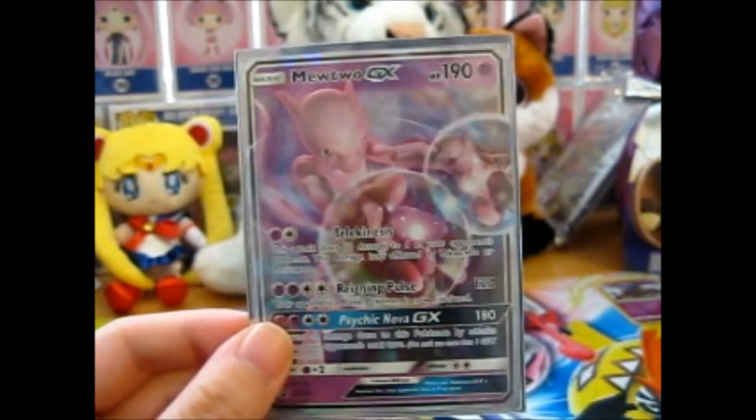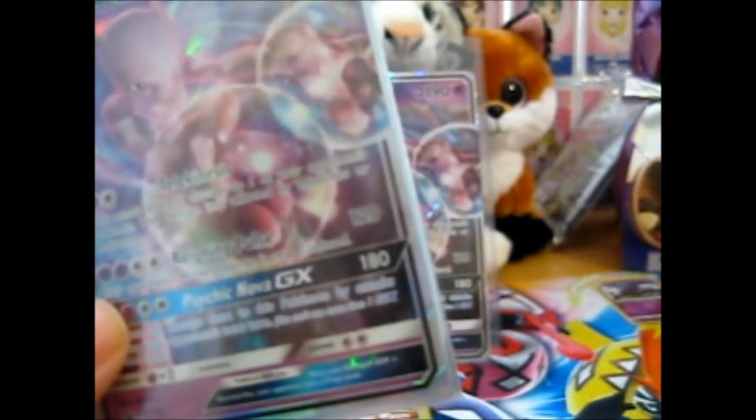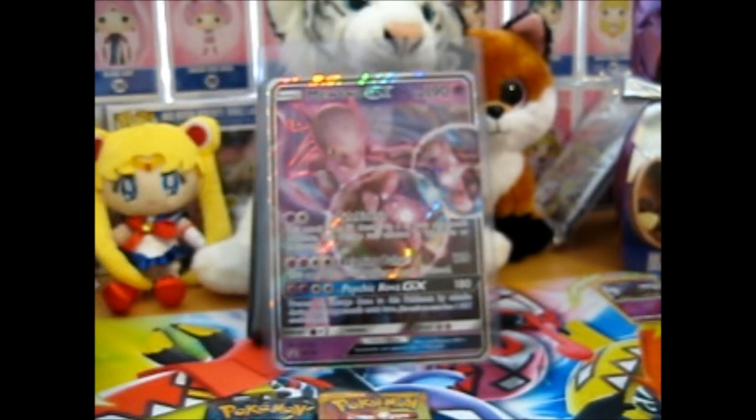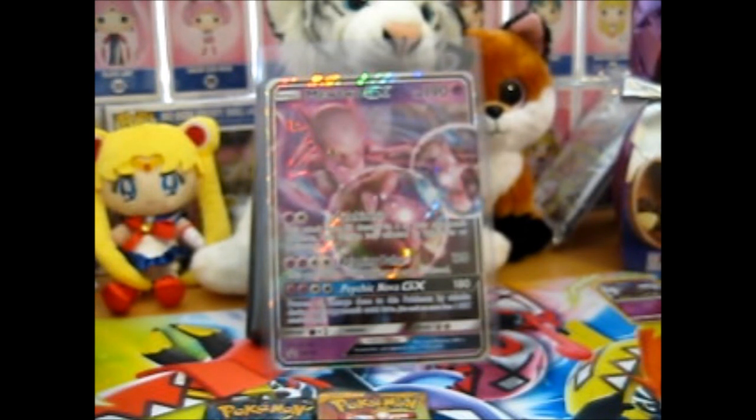Here we've got Telekinesis, Raining Pulse, and Psychic Nova GX. Prevent all damage done to this Pokémon by attacks during your opponent's turn — that's the Psychic Nova GX. That's 180 damage, too. Nice. Raining Pulse is 120 damage, and your opponent's active Pokémon is now confused. And Telekinesis — this attack does 50 damage to one of your opponent's Pokémon; this damage isn't affected by weakness or resistance. That's handy.